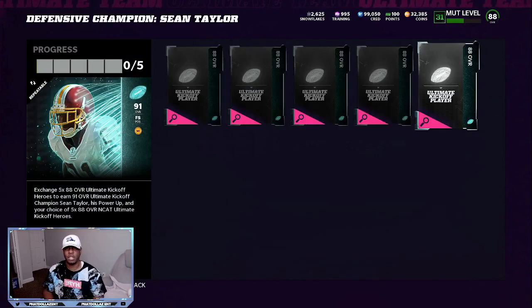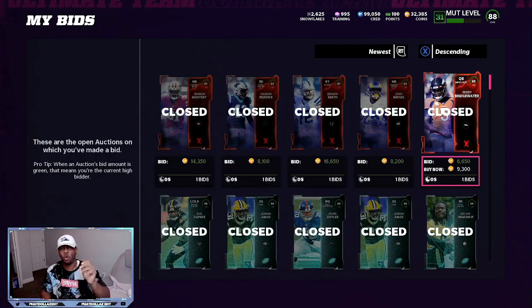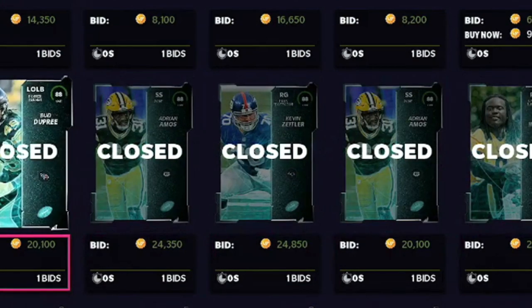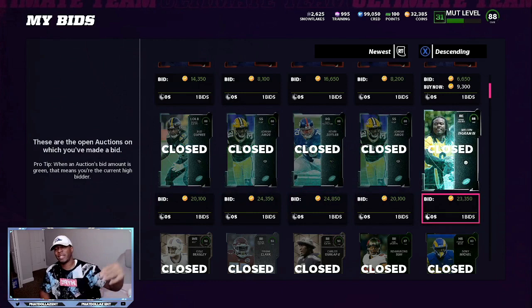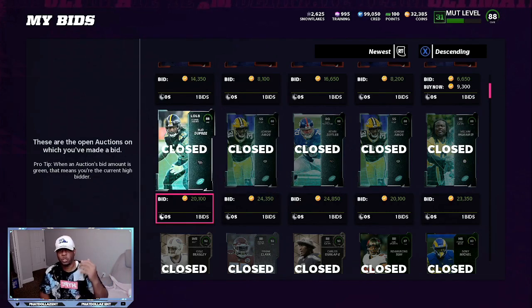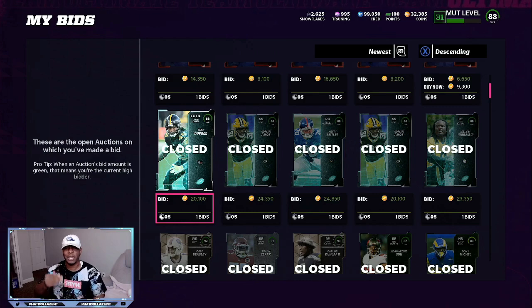We're going to go look at the snipes I did in order to complete that. We'll go to my bids and go to newest. I did the Most Feared set and was able to make about 18,000 to 25,000 coin profit. Then we also have this set — you can see all these cards I got are going for about 26,000 to 28,000. I got one for 20,100, sniped at 24,000, 24,000, 20,100, 23,000. You usually want to pay 25,000 and below, you don't want to go over 25,000.